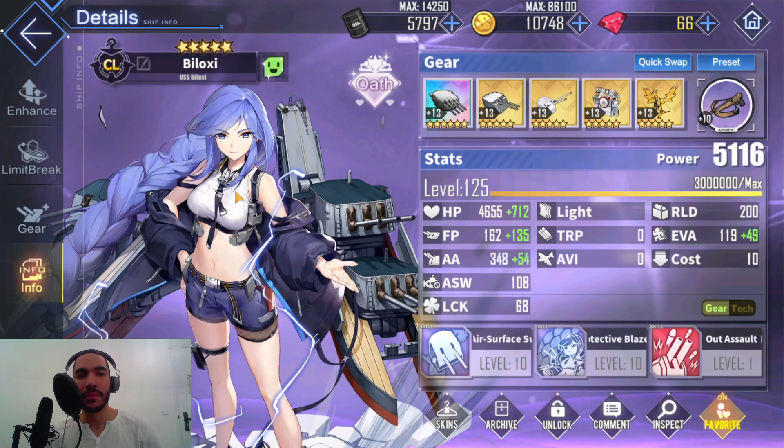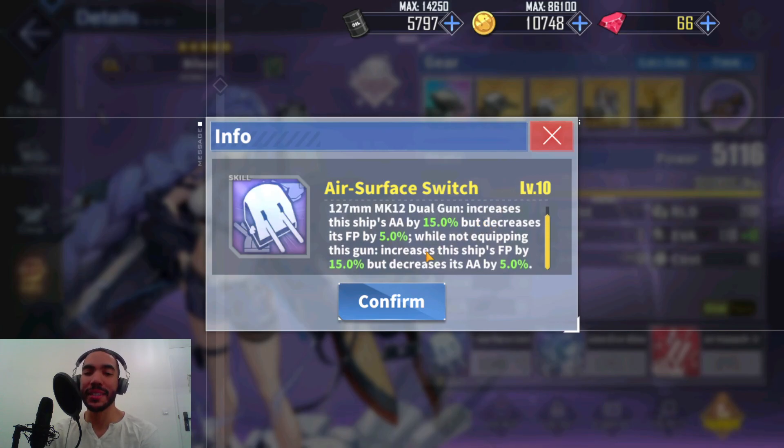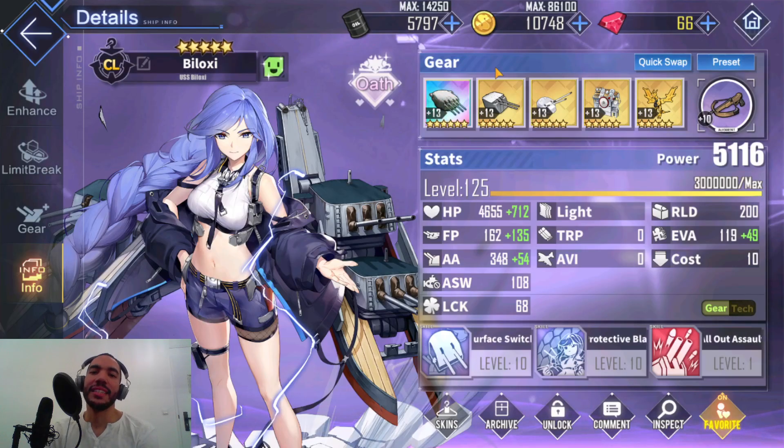This is my favorite ship in the game, Biloxi — and it's not just because I like the art, although I do like the art. In my opinion, she has the best individual combat record of all the Clevelands by herself. Her Air Surface Switch skill: while this ship is equipping the twin 127mm Mark 12 dual gun, increases this ship's AA by 15% but decreases firepower by 5%. While not equipping this gun, increases firepower by 15% but decreases AA by 5%. That's a 15% increase in firepower if you're not using that gun, and the Tashkent gun is really the best gun to put on gun-focused light cruisers. So she gets this nice firepower buff and she's eliminating light armor like paper.